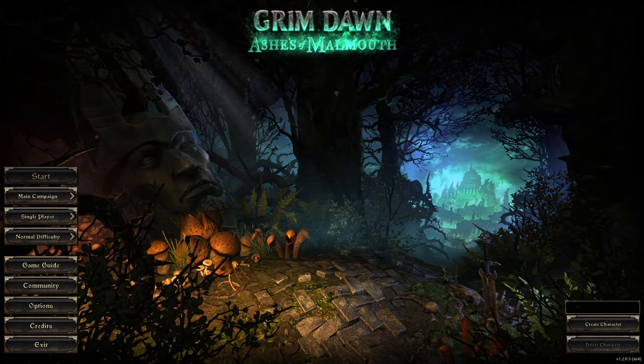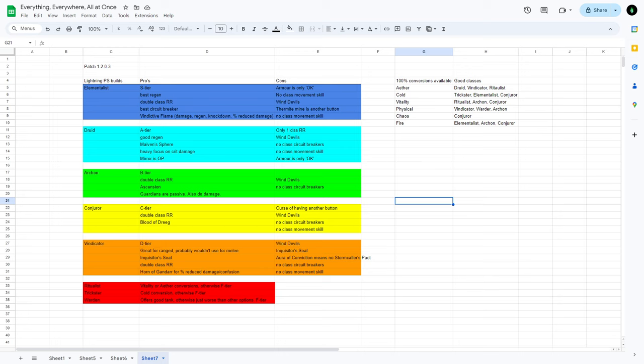So if we jump over to this little spreadsheet I've made — I've kind of made this in the style of a tier list but it's very one-dimensional, because this is specifically looking at Lightning Primal Strike and I'm not interested in range builds. So even though the Vindicator is actually really good as ranged Primal Strike, Lightning-based or Aether-based, I'm going to put it in D tier because it's just kind of okay for melee.